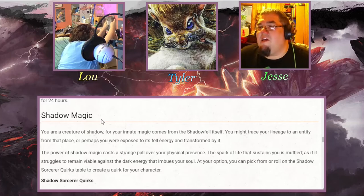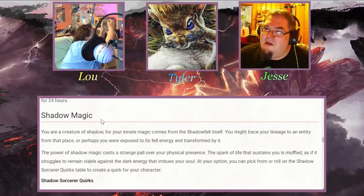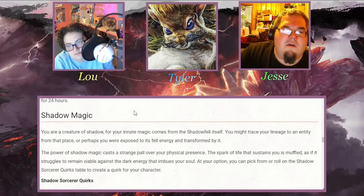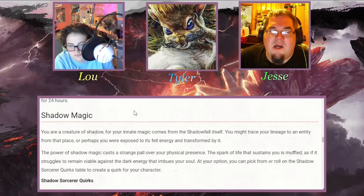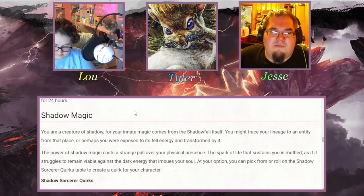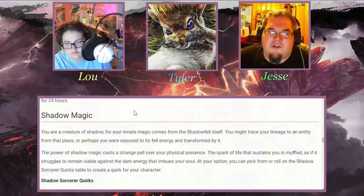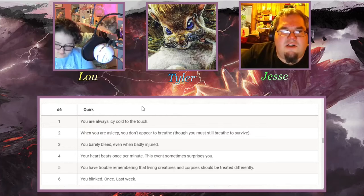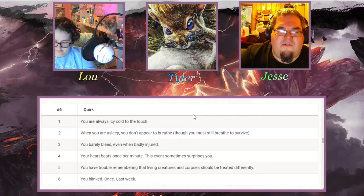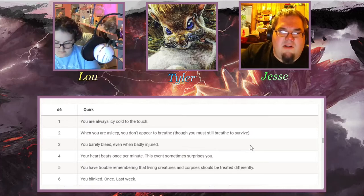This week I'll be doing the combat-focused character — a little character I call Petra Skillet. The subclass I chose was Shadow Magic. You are a creature of shadow, for your innate magic comes from the Shadowfell itself. Example quirks include: you're always icy cold to the touch; when you are asleep, you don't appear to breathe; you barely bleed even when badly injured; your heart beats once per minute — this sometimes surprises you; and you blinked once, last week.